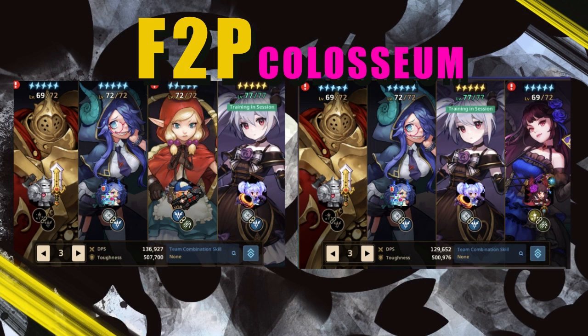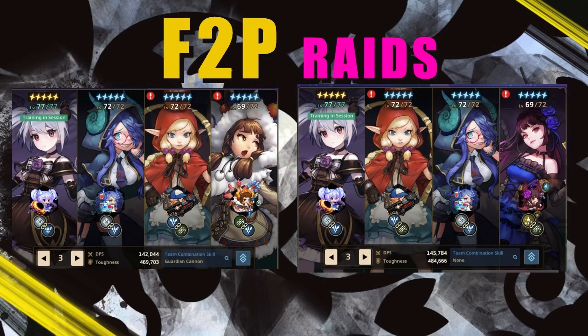For F2P colosseum, follow the same reasoning and take Craig as a tank. You have two options: on the left side, a full chain skill to immobilize enemies longer — Craig, Gremory for skill damage buff, and Elvira for the range attack buff. On the right side, swap Elvira for Karina for the dark attack party buff. It won't be a full chain skill, but Karina adds a bit of healing and a nice boost alongside Gremory for a good balance of damage and sustain.